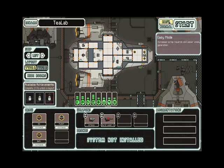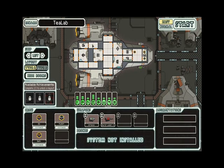In easy mode, scrap — which is basically currency in this game — is increased and enemies are easier. In normal mode you get standard scrap rewards and enemies, but your score gets a 25% boost because you're playing on normal and taking a risk. So we're going to be playing on easy with the T-Lab.